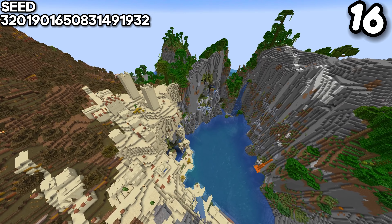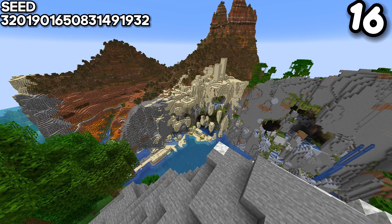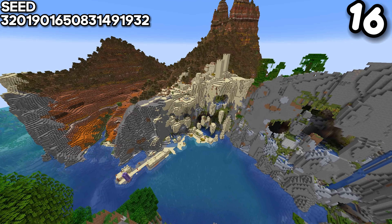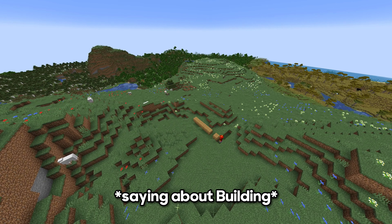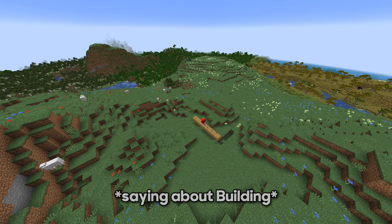For the sixteenth seed, this place is quite tropical — a village surrounded by cliffs, mesa, and jungle. It clearly says that this place is very tropical, and don't worry, it's loaded in.